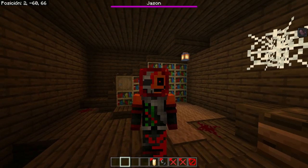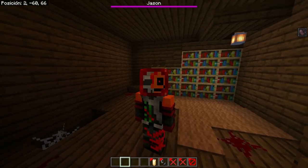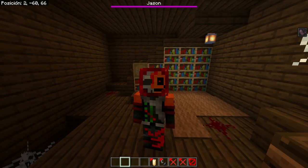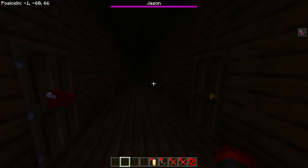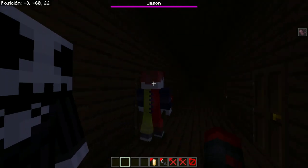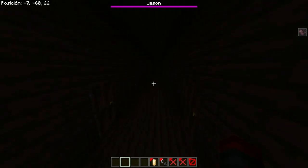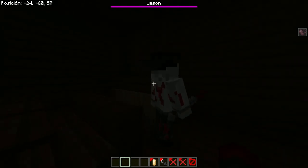This addon was designed to be used in your survival worlds, since all those mobs can spawn randomly throughout your Minecraft world. However, I especially recommend it if you're a content creator or if you make horror or Halloween maps like the one I'm testing right now. This map uses only command blocks, so it has no real monsters, but adding mobs from this addon — like a clown behind a door or Jeff the Killer — changes things a lot.